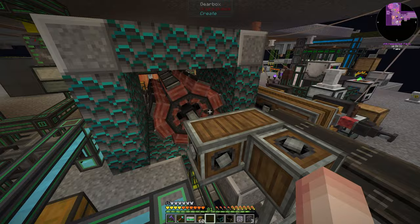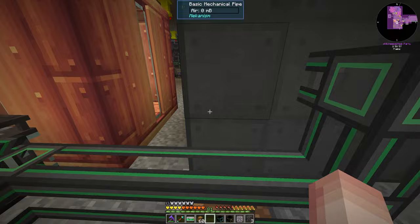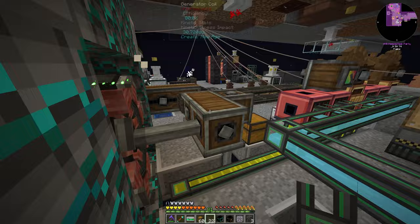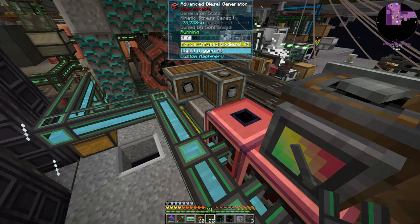We're out of diesel here — where is it all going? I redid some things underneath here, so I might have broken something. Yeah, I did. Let's get a mechanical pipe real quick — there we go, that should get these running again. And as you can see right now, our stress capacity is 294,000 with four of these going. That's a lot more along the lines of what this should be. Yeah, that's nice.